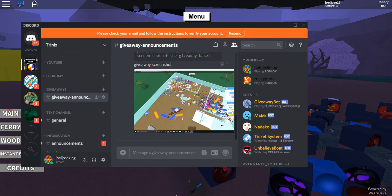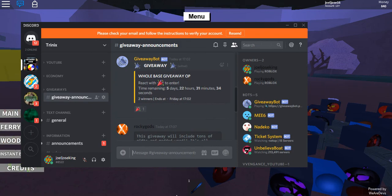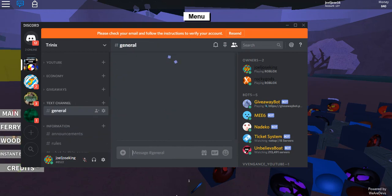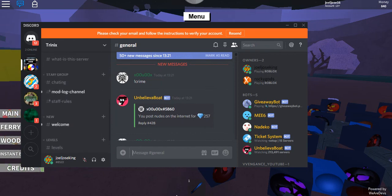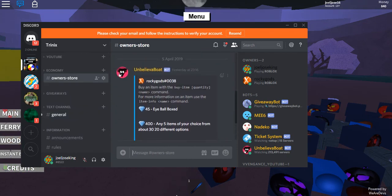I'm back to show you the Discord server. It's called Trinx. There's a giveaway running — it's five days long. I'll leave a link in the description and comments so you can join. There are bots and chat in it, and you can also buy items with real money through the owner store. You can buy stuff like items for 45 and so on.